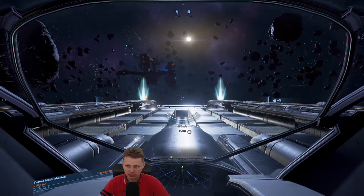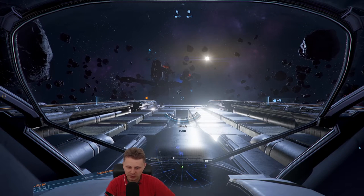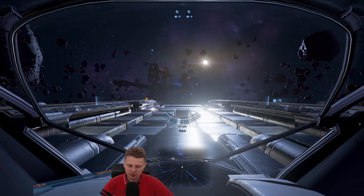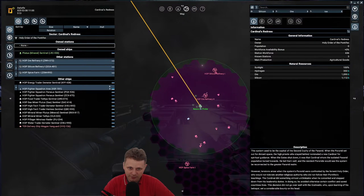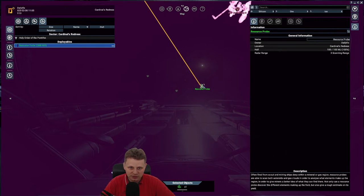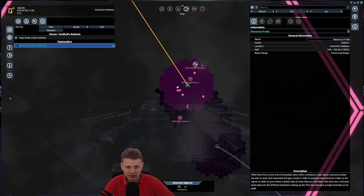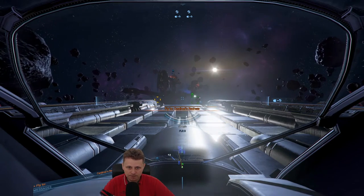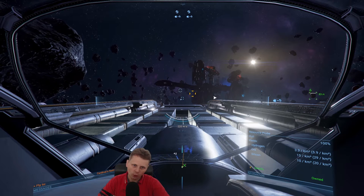Let's slow down completely — we're going to drop a resource probe, and I've never been so excited about anything in this game as the new resource probes. Deploy resource probe — they have a visible range now! It is amazing, so damn good. I'm so happy we can now see how much area they cover. There's a bunch of silicon here and even more ore, and we have a silicon refinery and an ore refinery nearby. 15 per kilometer — that is so good.